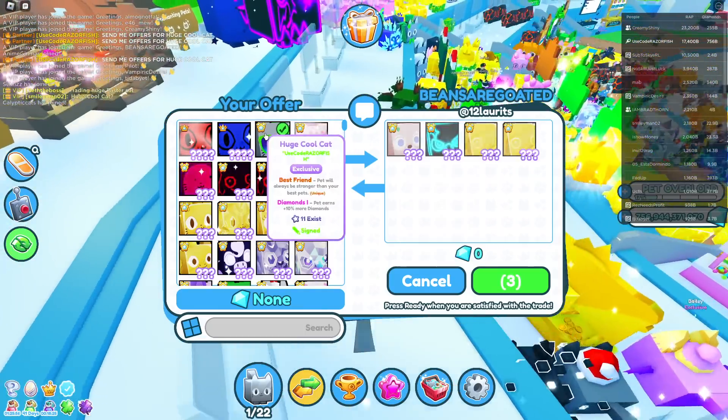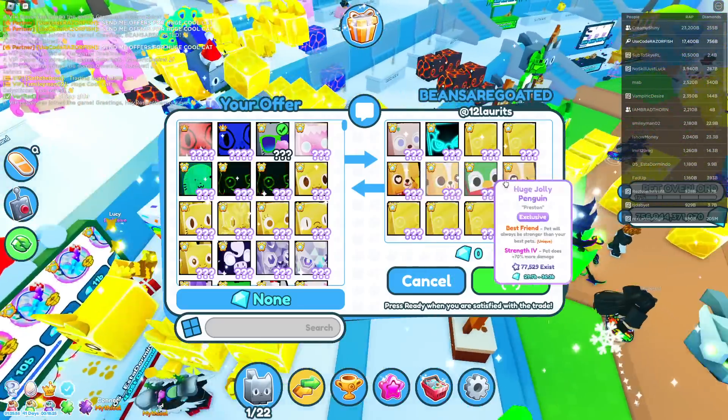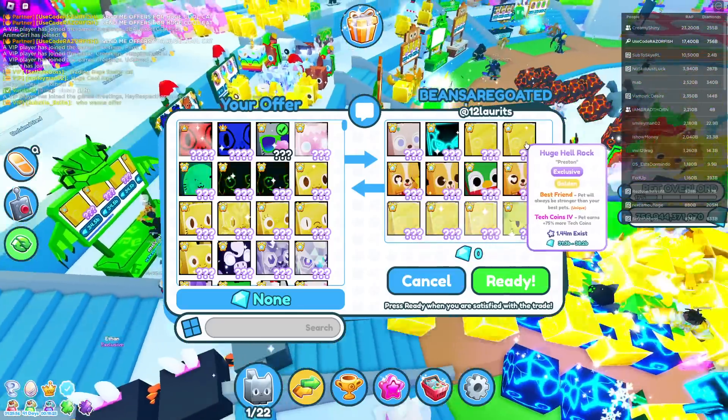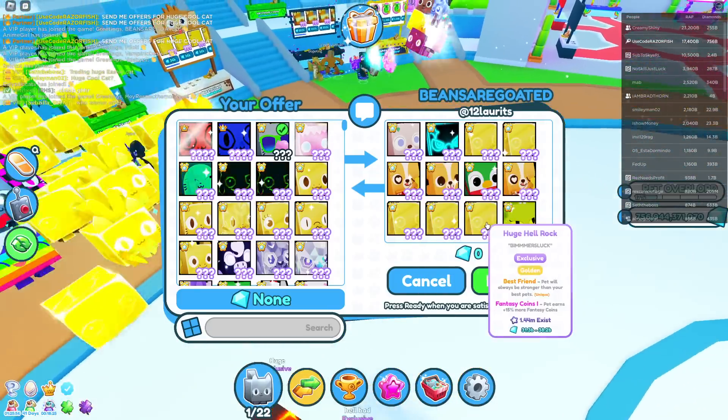I mean, there's probably gonna be a lot of these that exist because there are so many event pets - all you need is 100 to get an egg, and it's a one percent chance. It's not like 0.1 percent or anything, so all these offers are really really good.